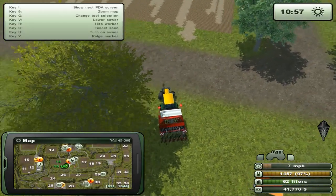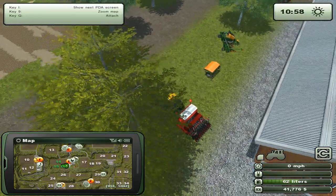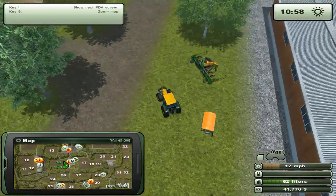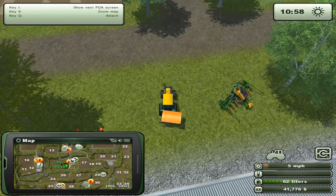This one field is completed. Now I just need to bring down the fertilizer. We're sitting at 41,000 - just completed another pallet fork mission, a Frontlader mission.